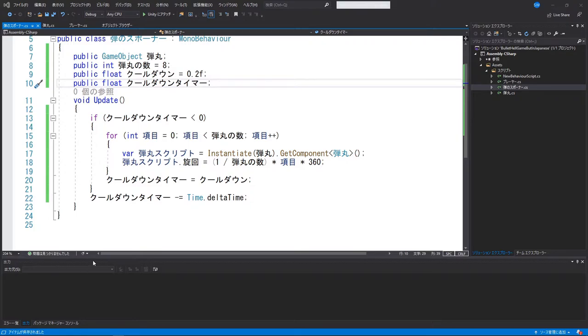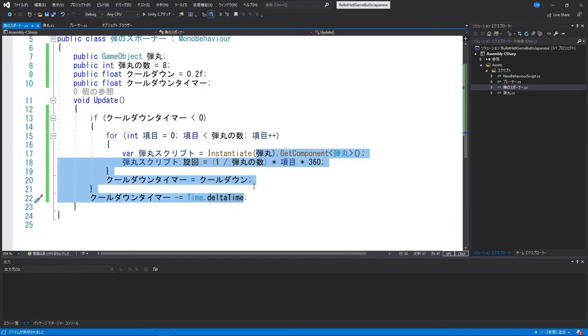Oh god, this is not fun. I can kind of read it but I need Google Translate. I know this means 'item' but I really don't know what it's called. It's called — this is 'dangan no kami' — so basically each item of dangan no kami, I instantiate it and then I calculate the rotation. You know what, screw this — I might as well not even try to remember it.